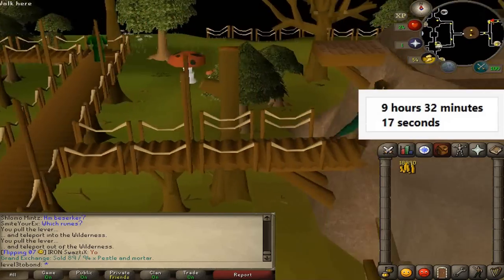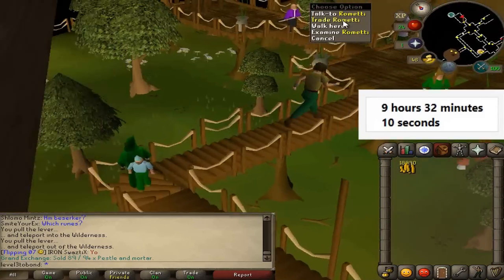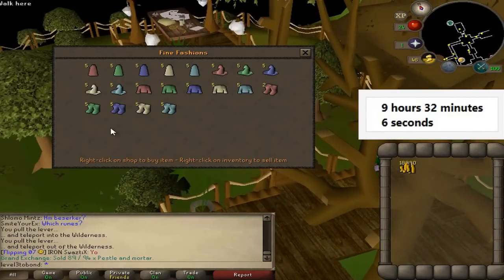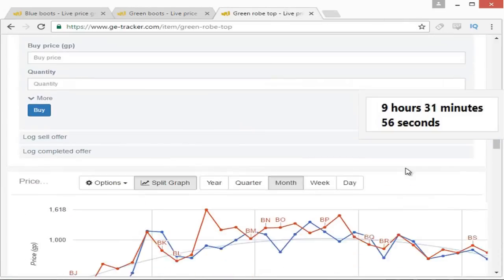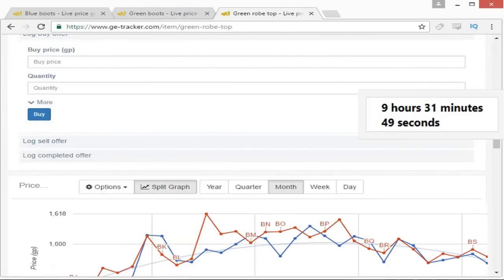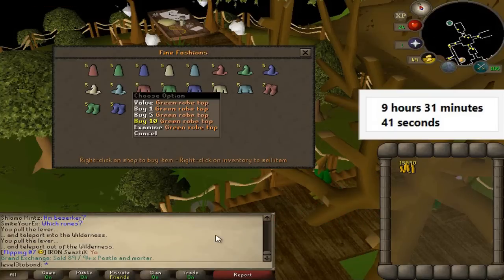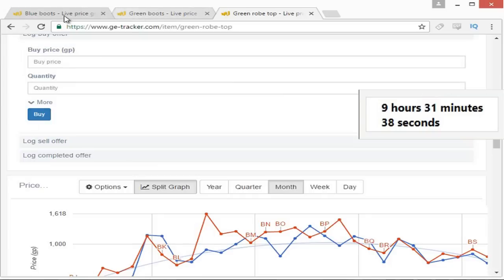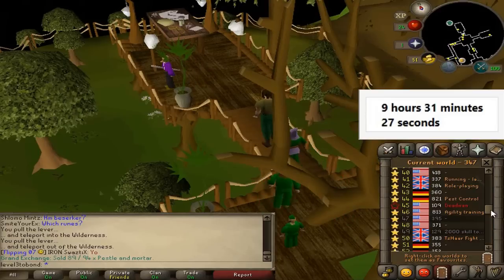We're heading upstairs to the clothes shop run by a gnome named Rometi. What we're going to be buying are some fashionable items: the blue boots, the green boots, and the green robe top. We checked GE Tracker to see which items were worth the most and sold most consistently — about 300 sold every day. These are clue scroll items, so they are definitely worth buying. We buy 5 of each per world and then hop — so only about two world hops to fill our inventory.